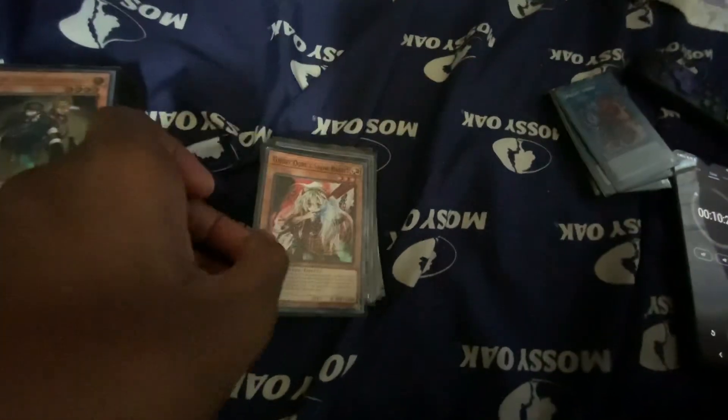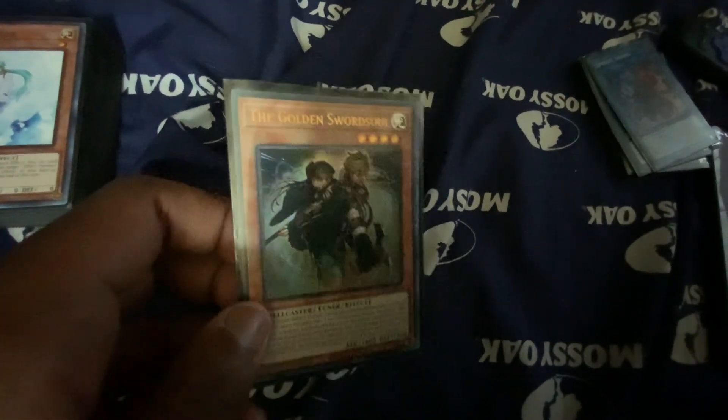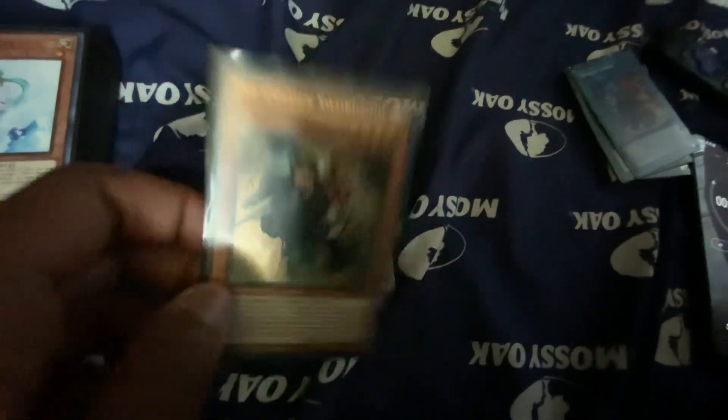It's definitely not having many hand traps, but we play Ghost Ogre and Snow Rabbit. I don't know if you want to count the Golden Sword Soul as a hand trap, but we have Valera and Haunted Mansion.